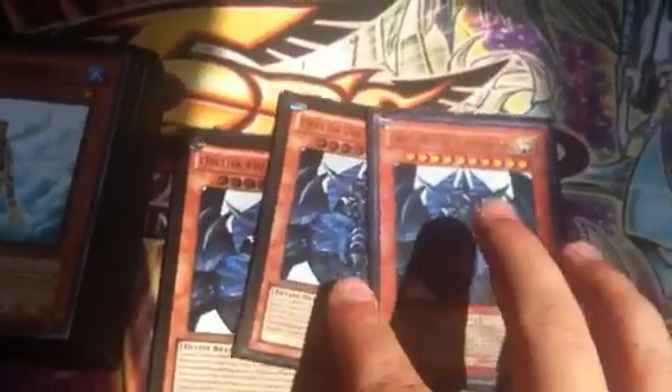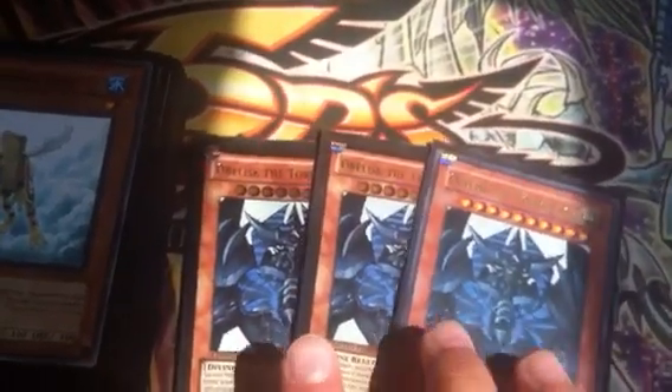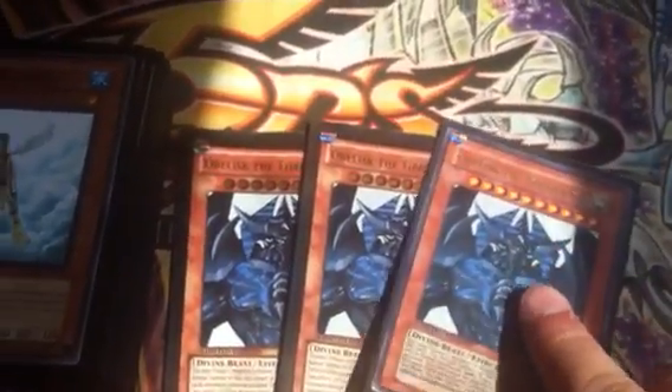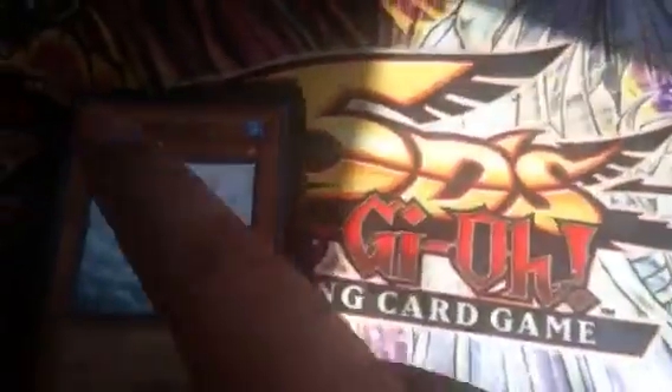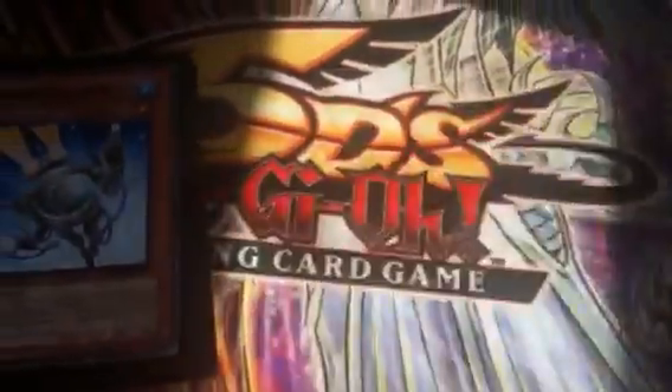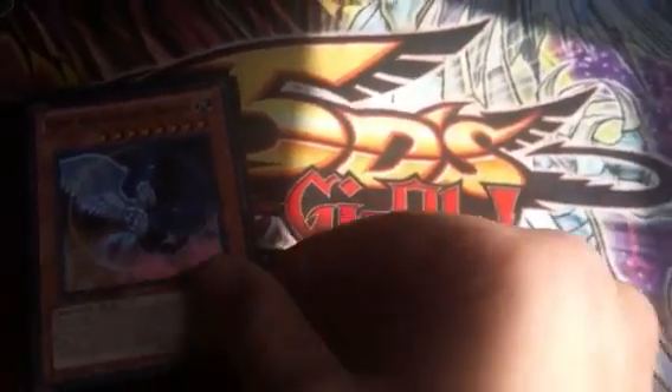So we got Triple Obelisk — very good. 4,000 beater, can be stopped when he's summoned, cannot be targeted, and can be special summoned for a turn. So ridiculous. Double Treeborn, Double Fishborg, Triple Swapfrog — this card's amazing. Double Ronin Toten. Double's really good in here, because Ronin Toten's one of the main ways that you're going to be special summoning.